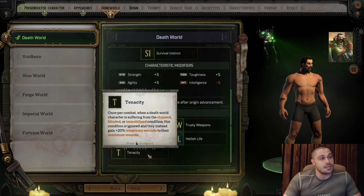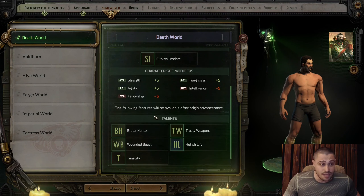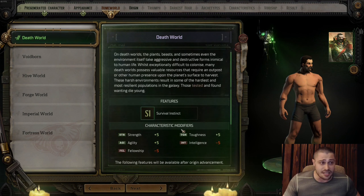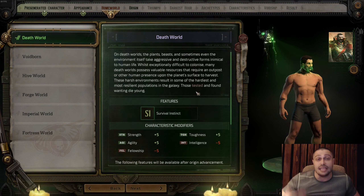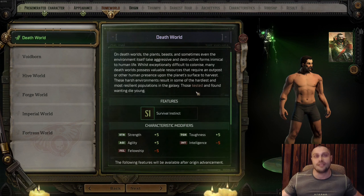Tenacity: once per combat, when a Death World character is suffering from the stunned, blinded, or immobilized condition, this condition is ignored and they instead gain 20% temporary wounds added to their maximum wounds. So instead of being stunned, you get a 20% bigger health pool. Very good passive. Death World is quite interesting — I like it a lot with all the talents, characteristic modifiers, and survival instinct for a melee, bulky Rogue Trader.